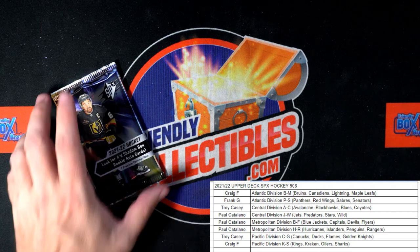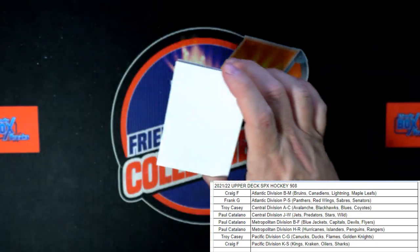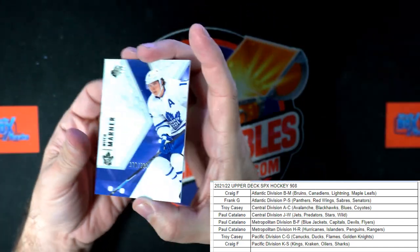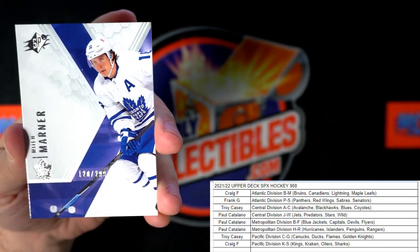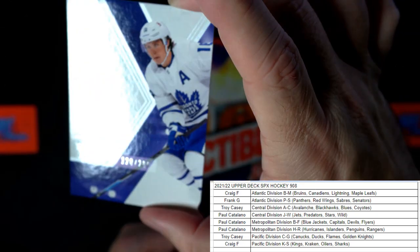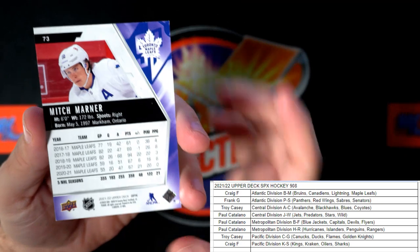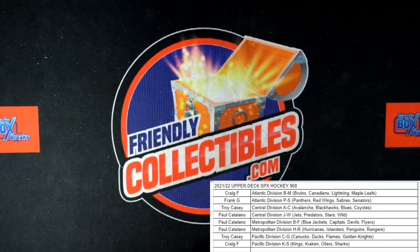All right, last pack — let's see what we get. It is a Toronto Maple Leafs — Mitch Marner. Mitch Marner, and his number — 120 of 299. Maple Leafs, and this one's going out to Craig F. Craig F, coming out to you — Toronto Maple Leafs, Mitch Marner. All right, so there we go — SPX Hockey in the books.